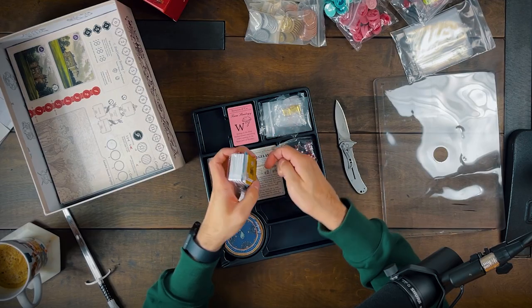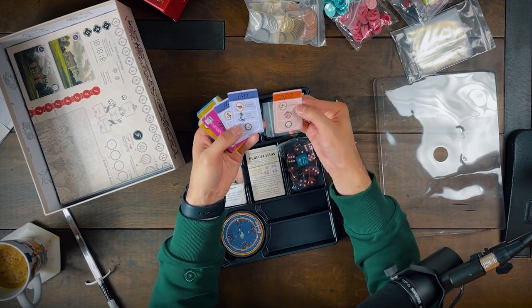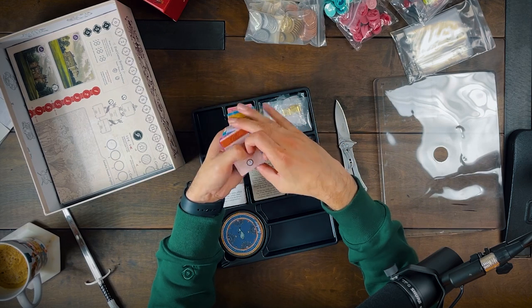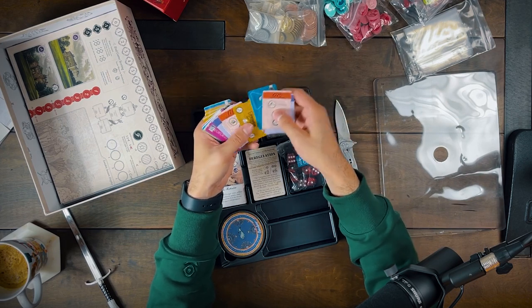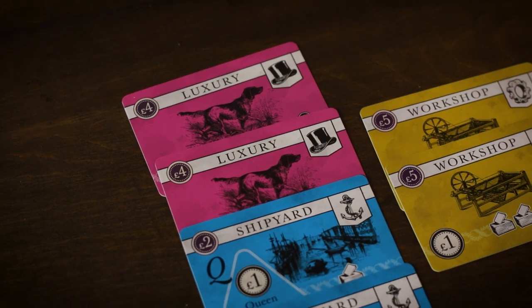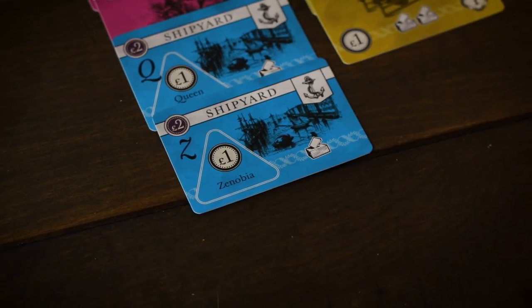We've got some nice little cards here. I believe these are luxuries — I could be wrong, I'm going to be butchering a lot of the terminology. The artwork's really nice. These look like scenario setup cards. The setup in the game is kind of random — you get like three cards and place all your things with those. So we've got shipyards, workshops, and yes, some more setup cards. Luxuries are just basically assets of some sort: shipyards, workshops, luxuries. Really cool looking and the artwork's great.